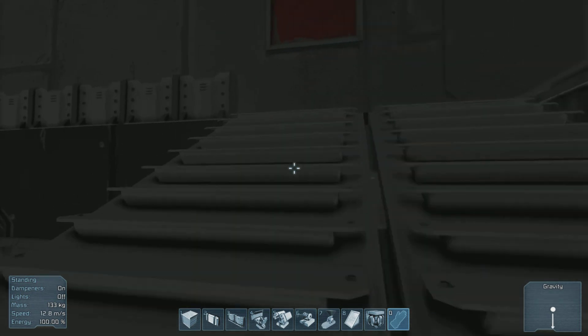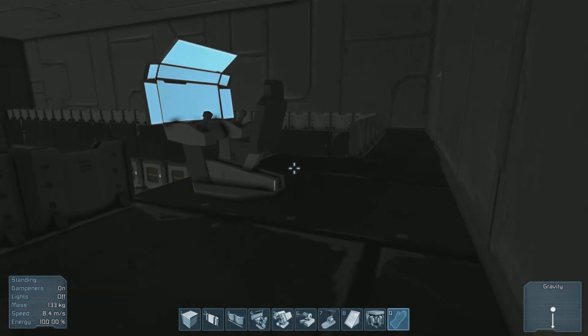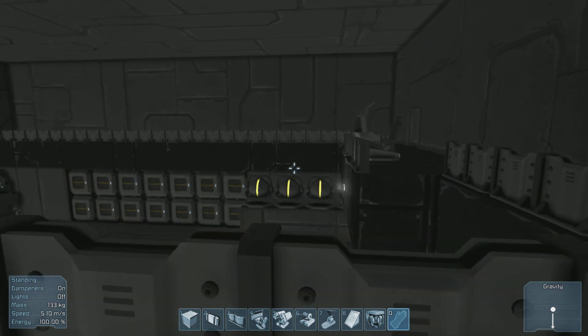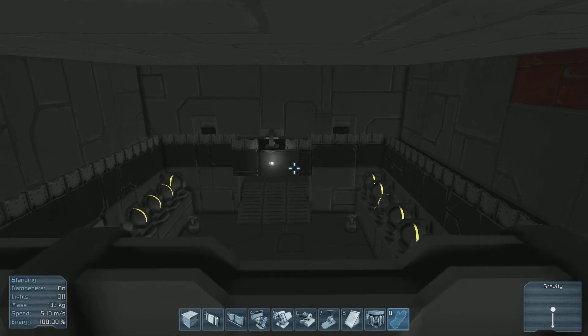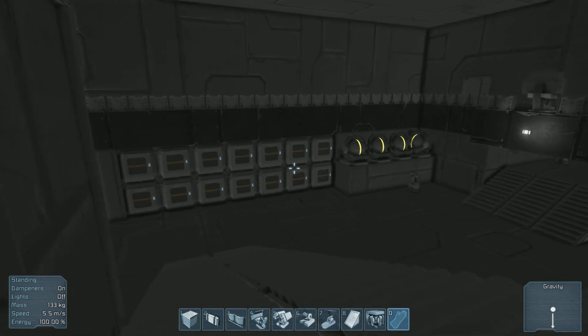And there's the backup piloting station — just in case the bridge gets taken out — right here. Not the best of places, but it's the only place I can put it for now. It is strategically placed though — it is in the exact middle of the ship, which is probably the area that will be least damaged in an attack.